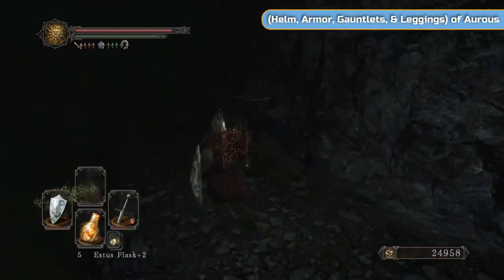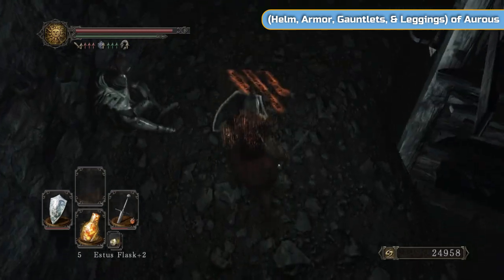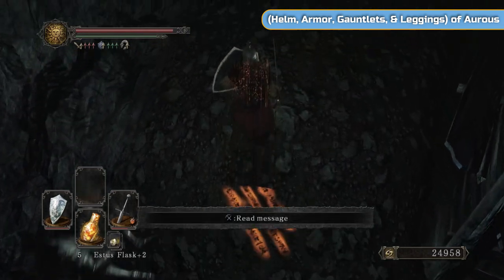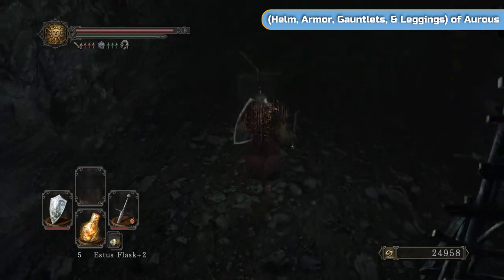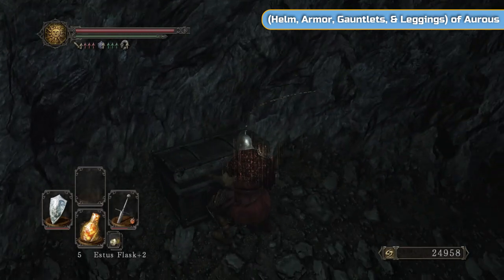Now we're going to drop down onto proper land again. Nothing down this end. And then there's going to be - I think he's a hide knight. Yeah, he looks like one. Don't bother with him - he will attack you if you attack him. If you don't attack him, he will leave you alone.